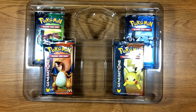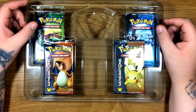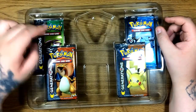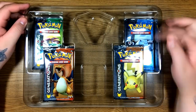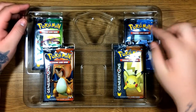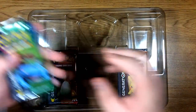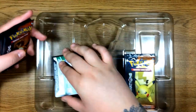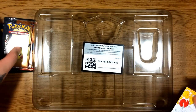It does come with 4 packs. It comes with a regular Venusaur, Charizard, Pikachu, and a Blastoise pack. I'm going to leave the Blastoise for last and Venusaur second to last. And it also comes with a code card. I'll do Pikachu first.